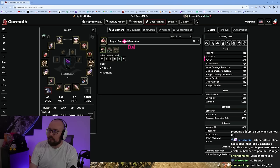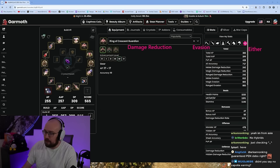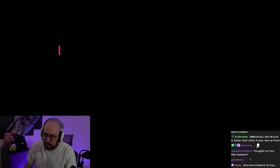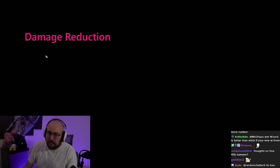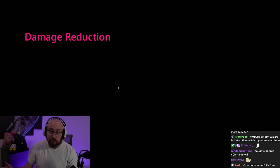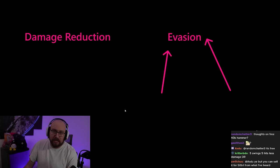Damage reduction basically means you're going to absorb a lot of incoming hits — you take every single hit but each one does a lot less damage to you. For damage reduction builds, having a lot of HP is important because the more HP you have, the more time your damage reduction has to be valuable. Evasion builds work differently — some attacks will just flat out miss you, but the attacks that do hit will deal full damage. So you're essentially just dodging attacks. HP is still technically important in an evasion build, but not as important as in a DR build.